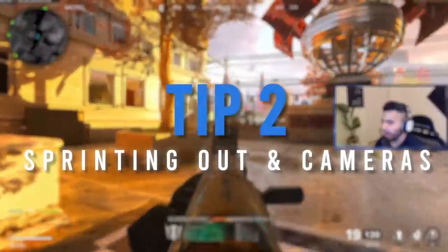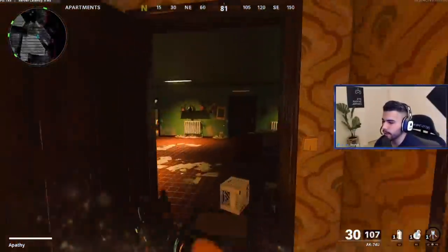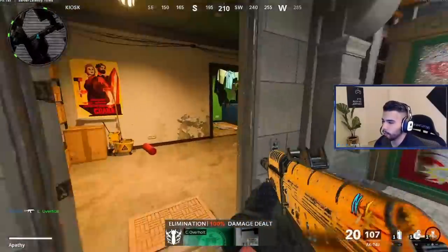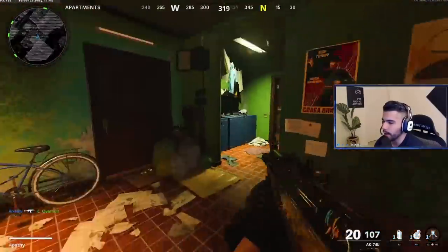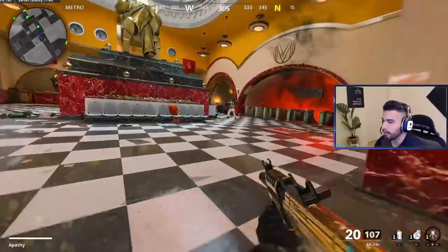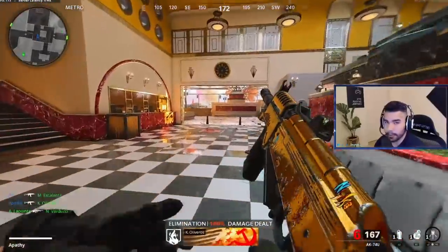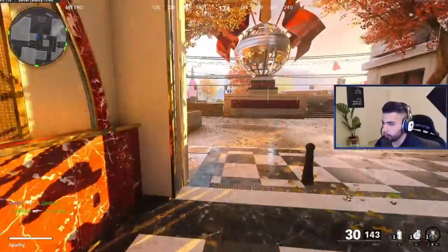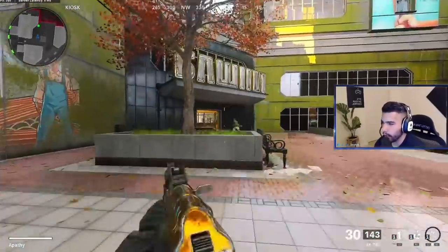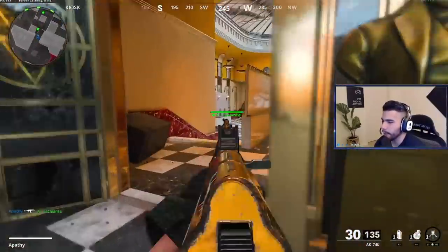That leads me to tip number two: sprinting out and cameras. In this game, sprint out time is very effective and low-key better than slide canceling when challenging people. I can simply sprint out and challenge people over and over again and get some crazy kills. The pull-up time when sprinting out is actually technically a little bit faster than slide canceling, so you should have an advantage. Having the right attachments — like no stock — that give you more sprint out time is definitely important.